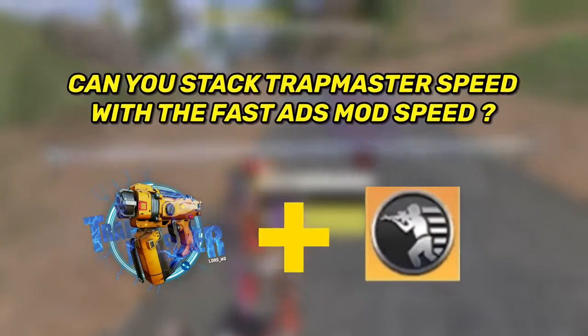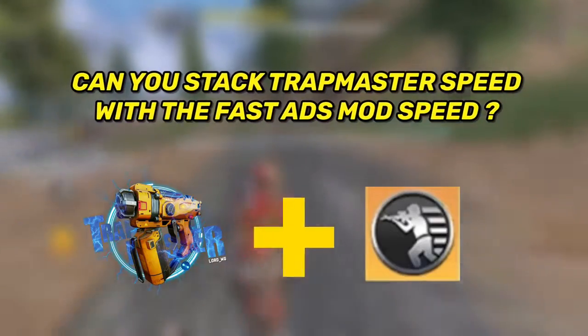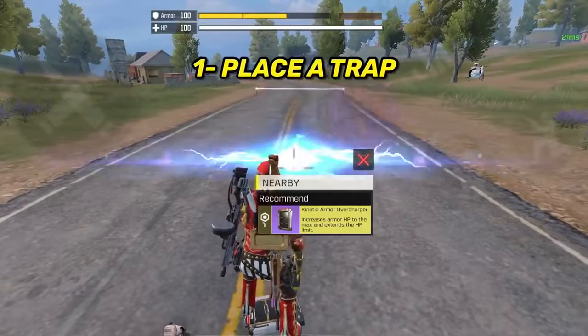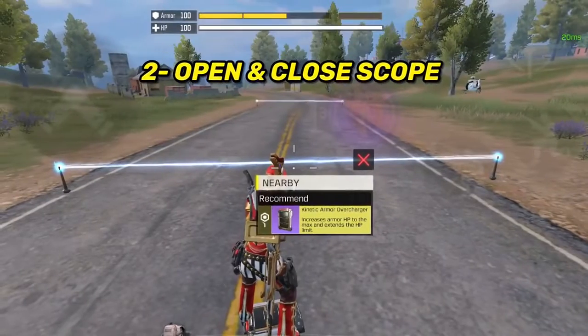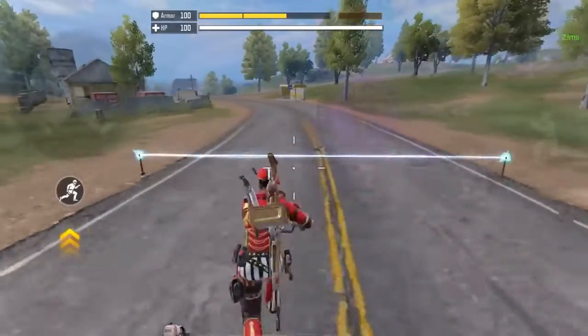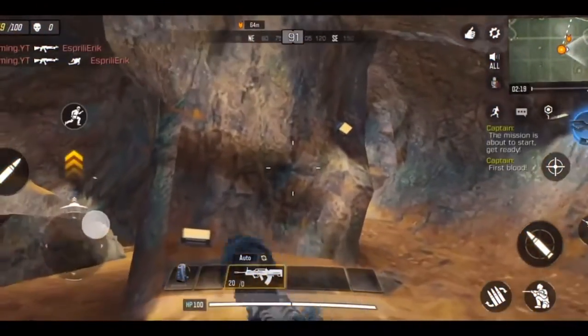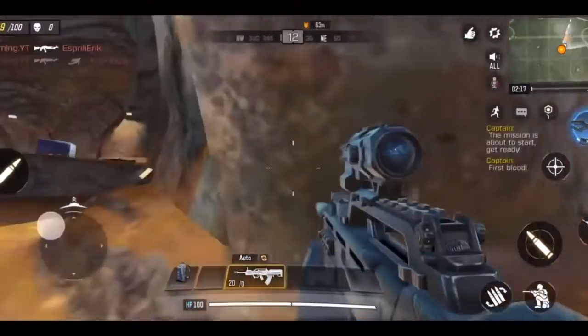There are two questions I want to answer here. First, the main question: can you stack the speed boost gained from the Fast ADS mod with the speed boost gained from using Trap Master? The answer is yes. What I like to do is first place the trap on the ground, then quickly open and close the scope of my gun. This will give you an insane speed boost — to the point where you might end up traveling back in time.